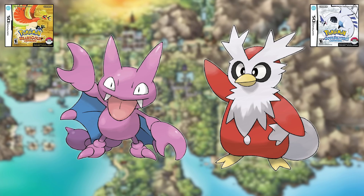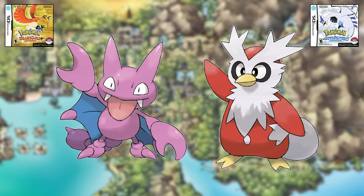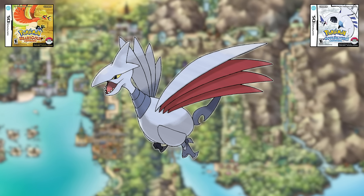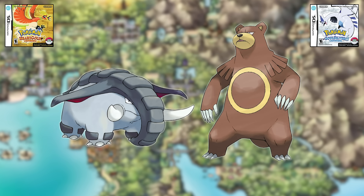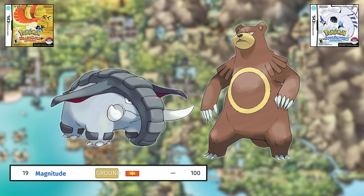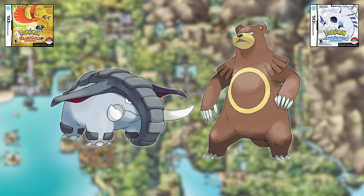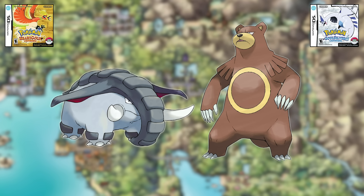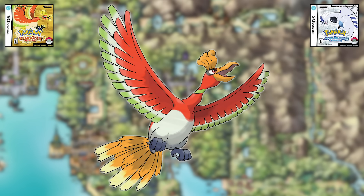Gligar versus Delibird is now massively one-sided. Once you get the National Dex, you can turn Gligar into the very strong Gliscor, while Delibird is still totally useless. Mantine versus Skarmory is the same as before — Skarmory wins due to better typing. Donphan versus Ursaring is once again a toss-up: despite Donphan appearing to get a Ground move at an earlier level with Magnitude at 19, it doesn't have access to that without a move reminder since it evolves from Phanpy at level 25. It'll be good once it has Earthquake, but that's pretty late. Ursaring will do big damage with Slash a lot earlier, so that evens things out. For Ho-Oh versus Lugia, Ho-Oh wins again for the same reason — better access to good STAB moves. It's even better now since Sacred Fire is a physical move, letting Ho-Oh take advantage of its higher physical Attack.